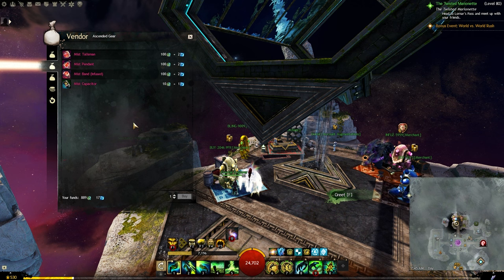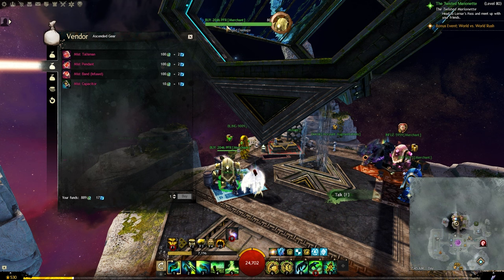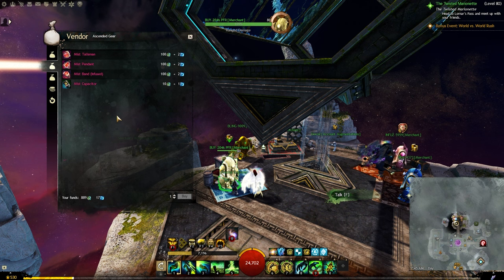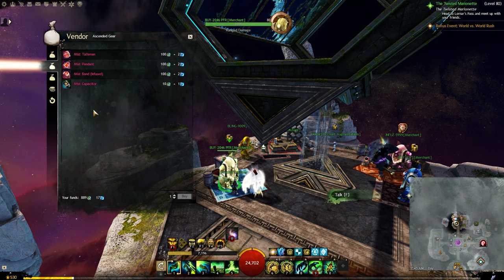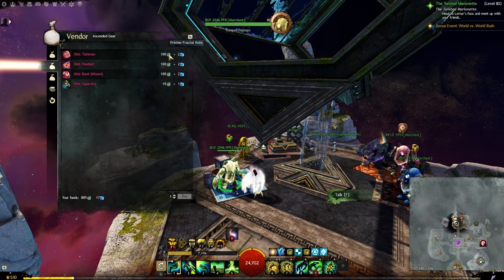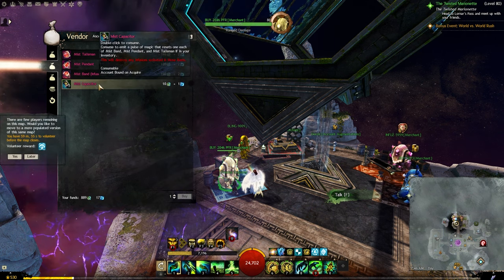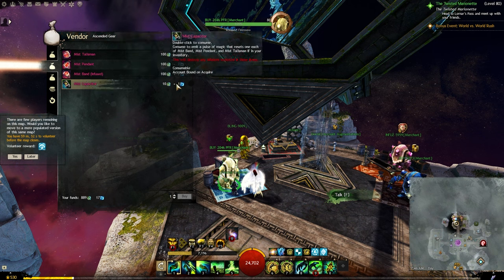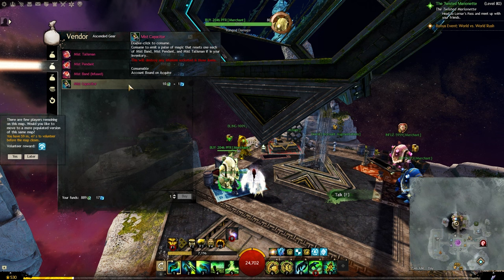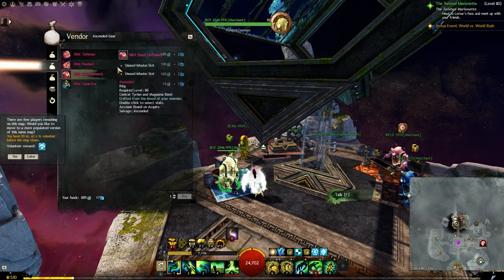Fractals is one of the best sources in the entire game to gear up your characters with ascended gear. From the BUY-4-2-LIFE vendor, in the second tab you will find the Mist Trinkets. These are the same trinkets you can get from WvW and PvP, but the currency needed is Pristine Fractal Relics — which you get from dailies — and Fractal Matrices, which you get from doing fractals. The Mist Capacitor item needed to reset stats is much cheaper to get from fractals, so I would highly recommend getting it from here even if you bought your trinkets from PvP or WvW.